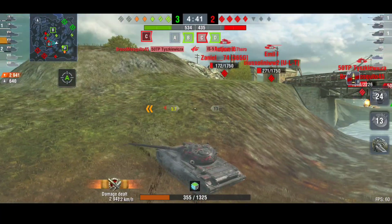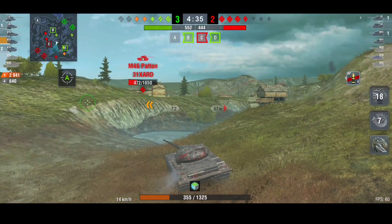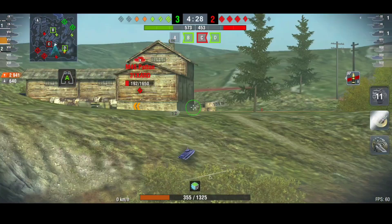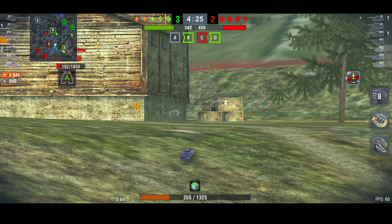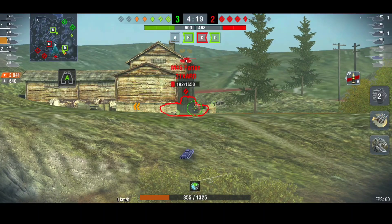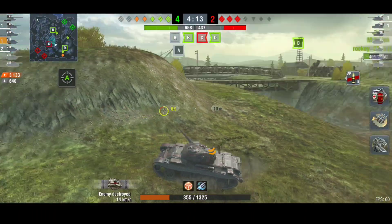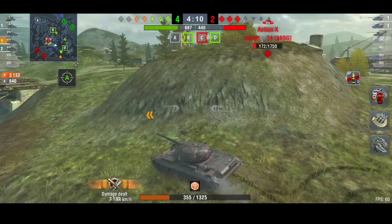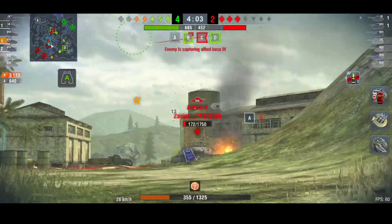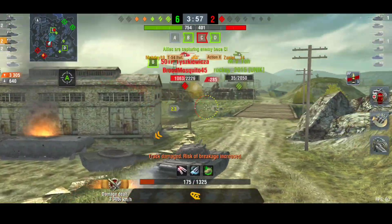With the Bozik gone, the Patton is on his own and I get another snapshot in that I didn't think would pen. We're winning five versus four and I'm at a one-shot so I'm not rushing in — the enemy still has heavy tanks that can destroy me in one hit. We're winning on supremacy points and on tanks, so I'm being patient. Patience pays off, and we clear the Action X.